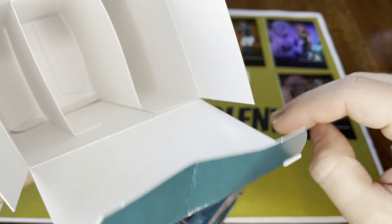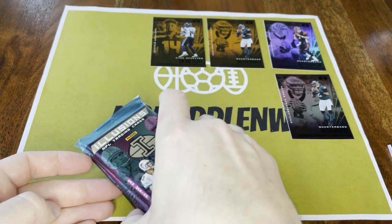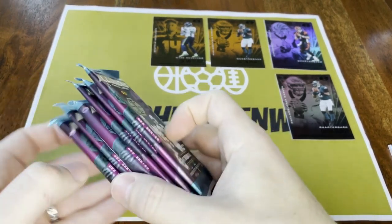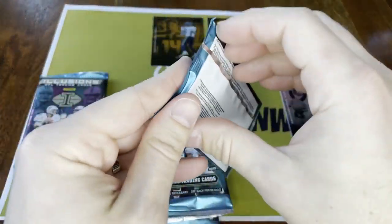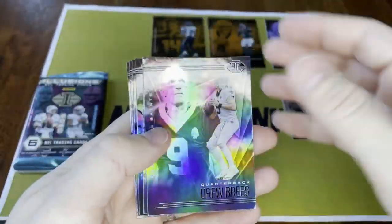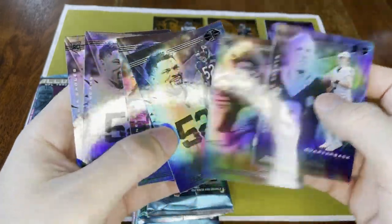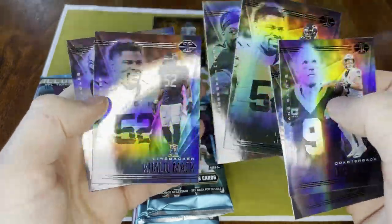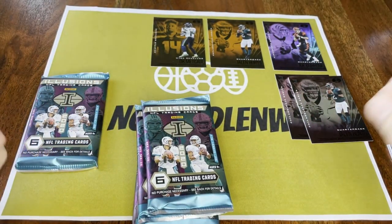One pack was on the outside of the inner part — oh well. Something looks a little thicker so we've got something in here; we'll save that one for last. I don't think you're guaranteed a mem or auto so that'd be cool. First pack: Drew Brees, Cole Beasley, Khalil Mack, Derrick Henry — and two Khalil Macks in the same pack! And Jalen Hurts again. Got a Jalen Hurts collection going on over here.